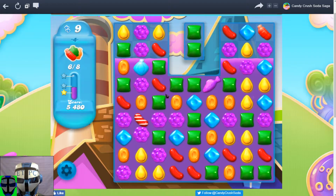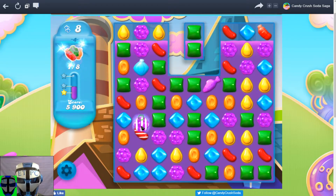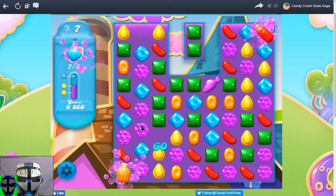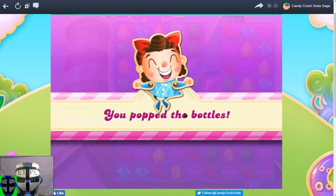And we've got a blue one there, so we can combine this. That's good — 4. And I'll combine these 2. There we go, all the bottles fulfilled. 7 moves left.